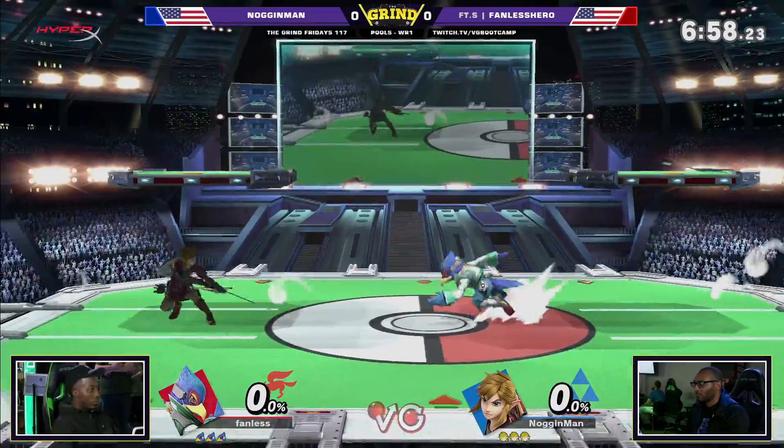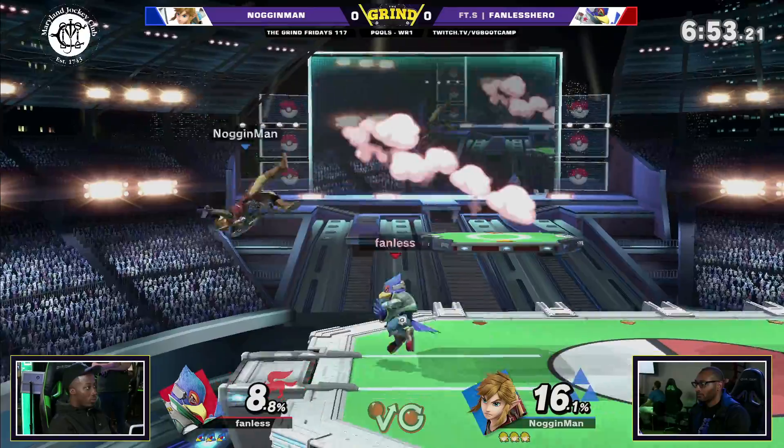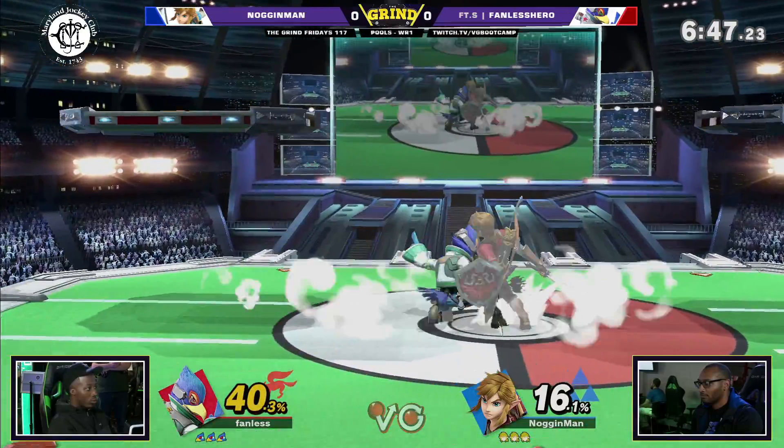Alright, opening on Stadium. So I think they might be inverse — player one, player two — generally they have to switch, but that's whatever, besides the point. We know that Link is Noggin Man, and that Fanless Hero is Falco.